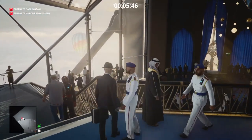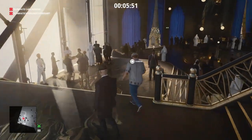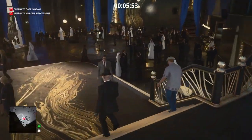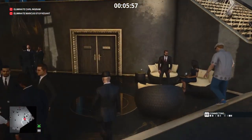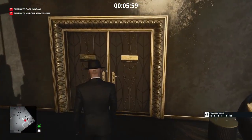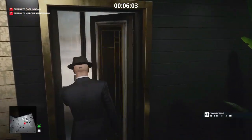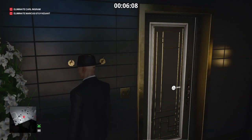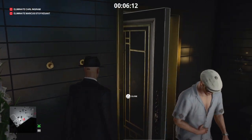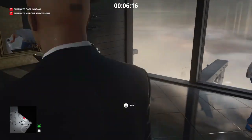I'm just going to bump into the guard, drop the briefcase, and hope that he's the one that spots it, as there are about five guards in the immediate facility. We are going to move ahead of Marcus Stuyvesant and wait for him in this cubicle — and this was the cubicle he picked.